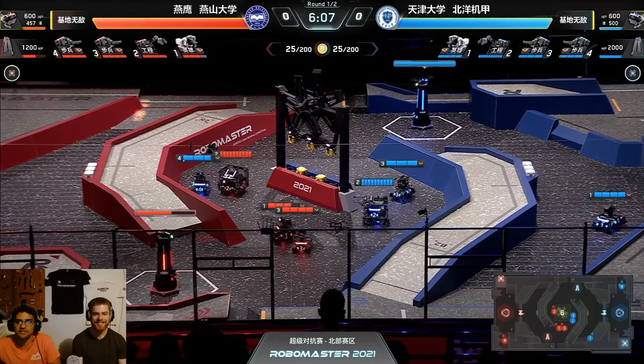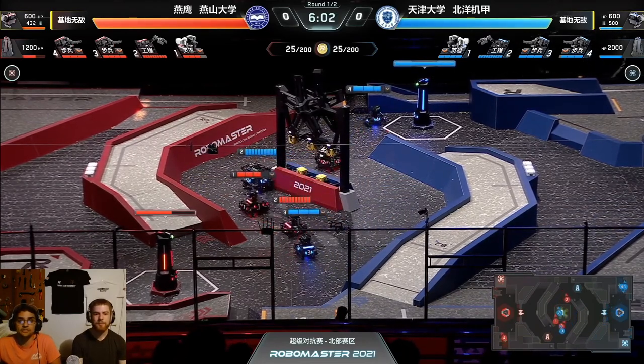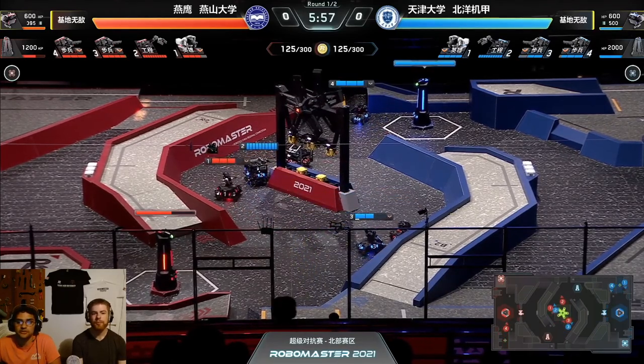Blue team has shoved off the engineers. Neither team has been able to get a mineral. The blue team has been able to land a surprisingly large number of shots on the outpost — four shots landed, down to 1200 health — a huge HP lead in the early game.